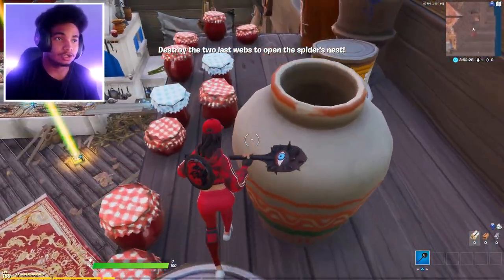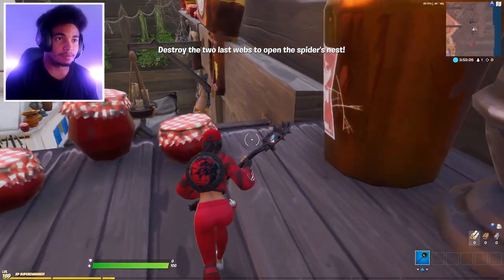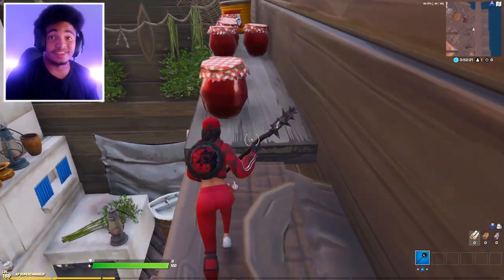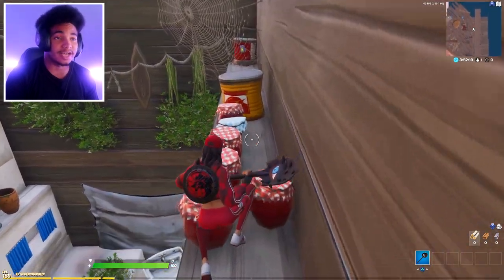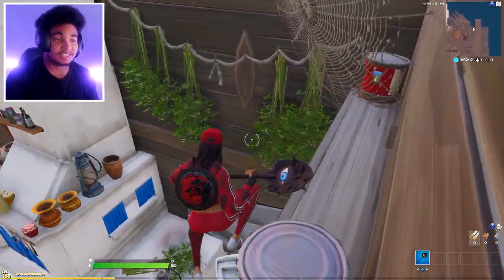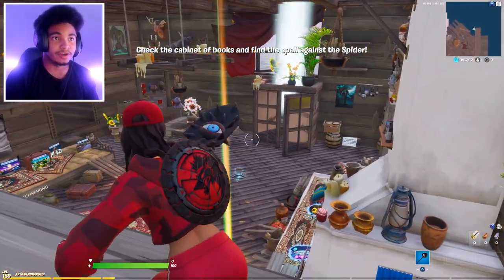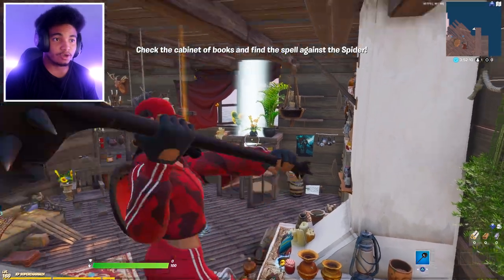You don't want to jump down — keep going on top. There's a web over there. Jump over here and come to this side, and there's going to be another button on this side as well. This map is so clean. The fourth web — check the cabinet with books and find the spell. It's right over there, glowing up.